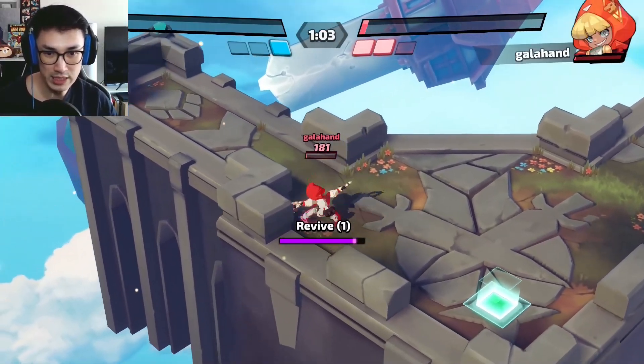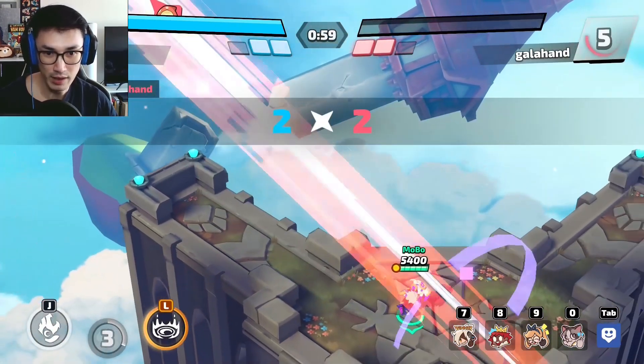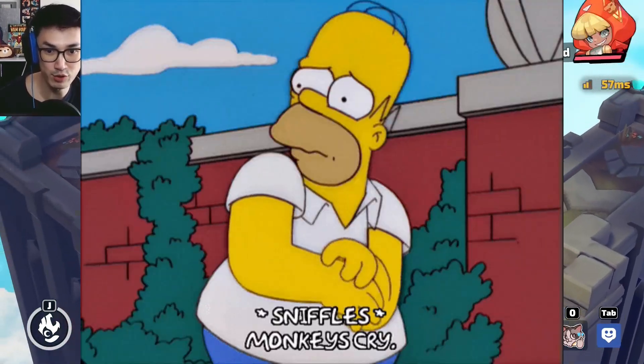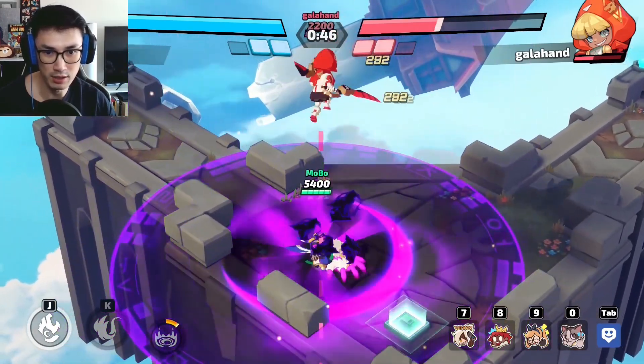When you're in the middle of your normal attack chain and your opponent moves to a different angle, your character keeps attacking in the same direction which leaves you vulnerable. But otherwise pretty good with auto targeting for Ravi.